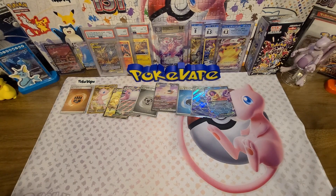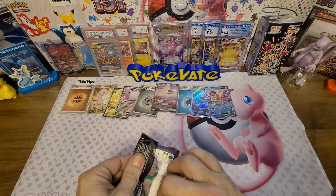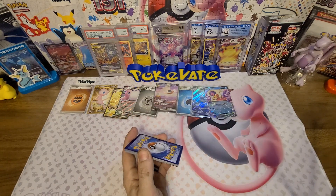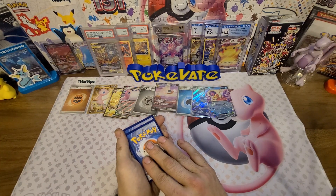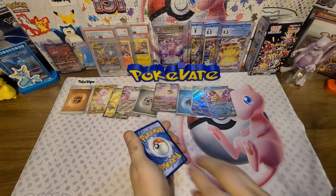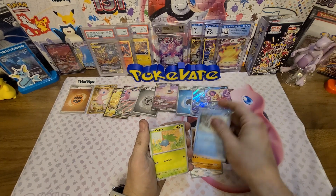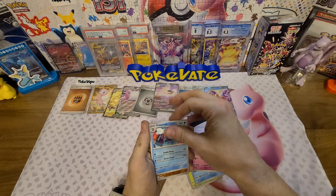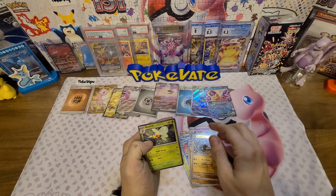There are three total Trainer full arts and we haven't pulled any of them. We still have a ways to go — last I checked it was about 16 cards left. Code card — I'm going to guess Psychic, and it's Fighting. Spearow, Rhyhorn, Magikarp, Oddish, Wartortle, Hypno, Poliwrath, reverse Dodrio, reverse Arcanine, and a holo Beedrill.